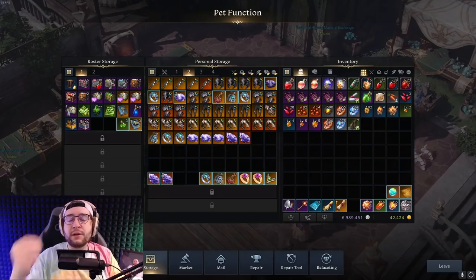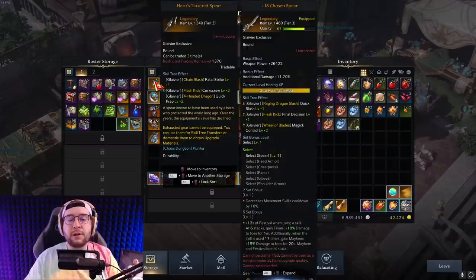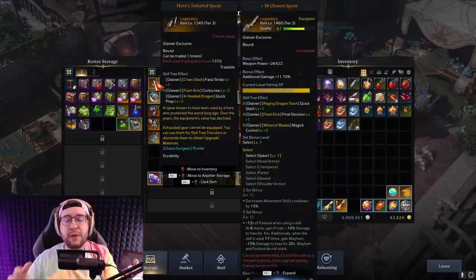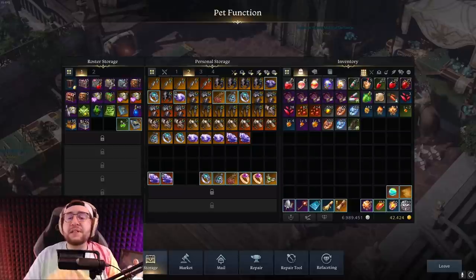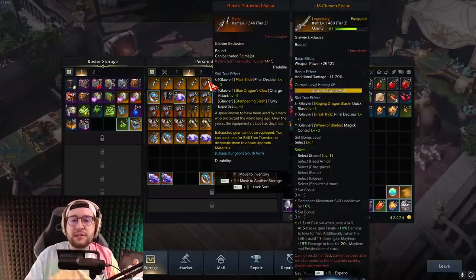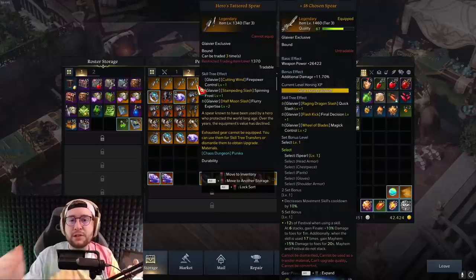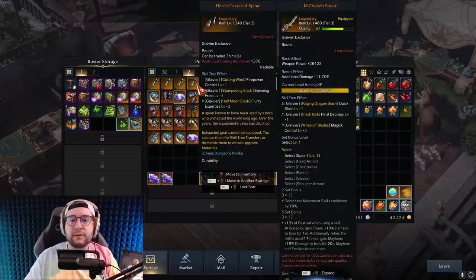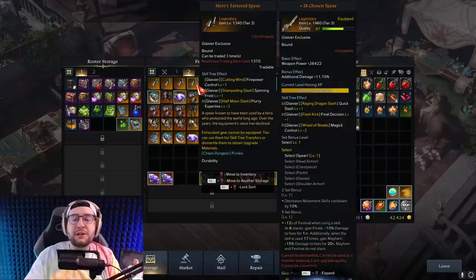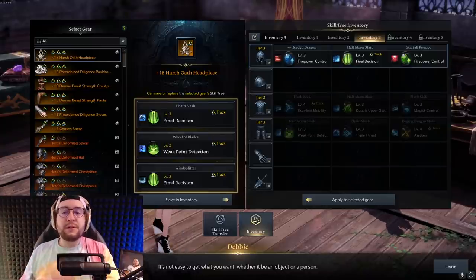From this point forward, start saving your gear with tripods on it so you can bulk up and roll them onto your new page with level 4 tripods. If you're newer to the game and not yet at 1415 or 1445, you can actually start saving pretty early. I'm doing this on my alternate characters too — once you have a base set of 18 tripods you don't need to keep rolling level 1 to 2, you can just save and then roll level 4 tripods when that character is ready.